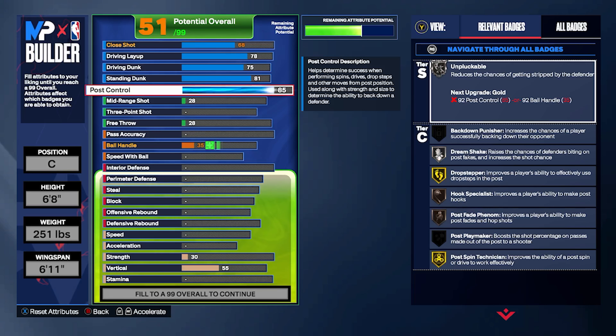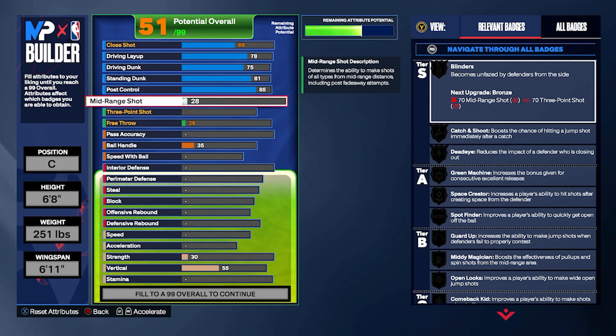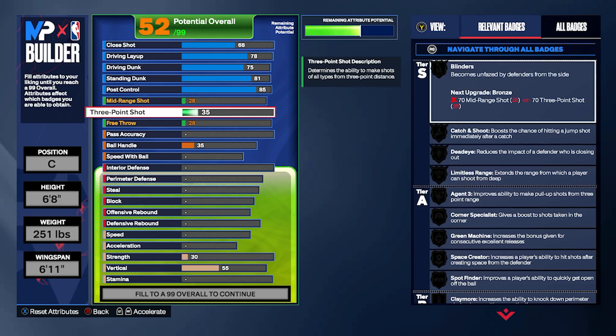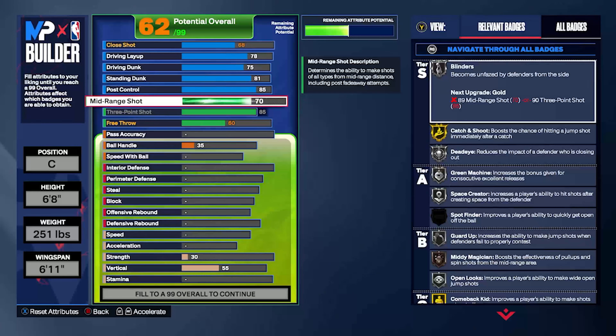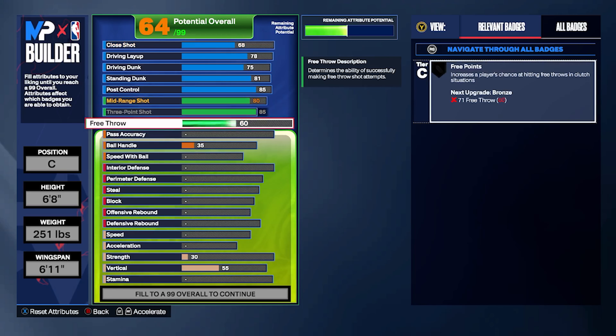Now following that up, 85 ball control — that's to give you Pokatizer on silver. The request was to have a high midrange, a good midrange and a good three ball. So what did I do? Max out the three ball. You get bronze Limitless Range, bronze Agent Three, Catch and Shoot on gold. And he wanted a good midrange too — you just can't have a good three ball with no midrange. 80 midrange. And I gave it an 80 free throw to get Silver Free Points.